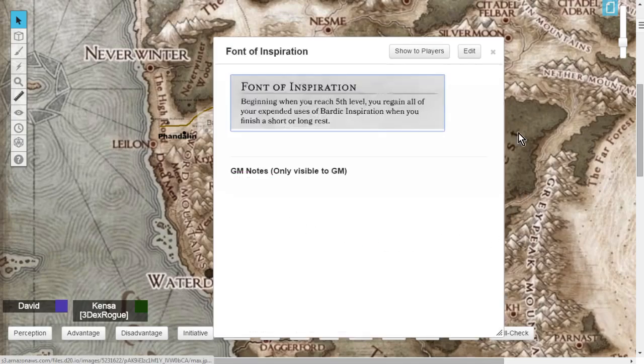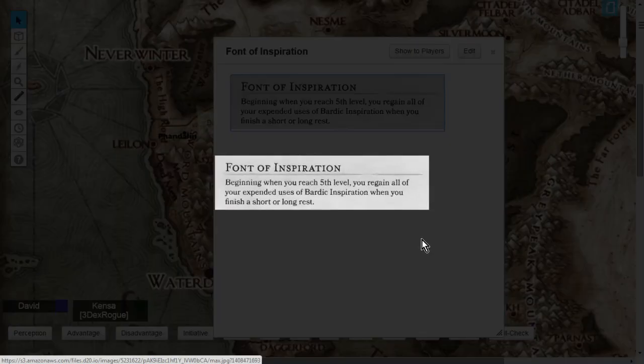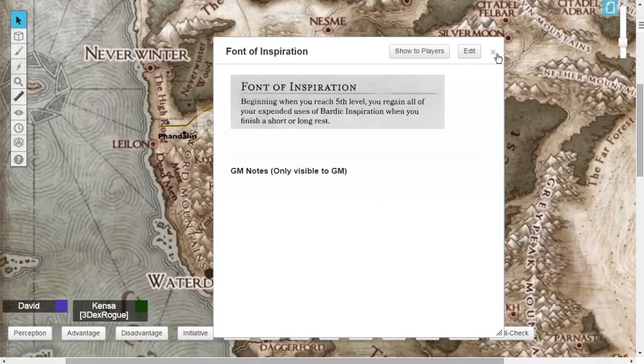At level 5 you get Font of Inspiration. You now regain all expended uses of Bardic Inspiration when you finish a short or long rest. Previously you had to wait for a long rest (8 hours); now a 1-hour short rest is all you need to get all your Bardic Inspiration back.